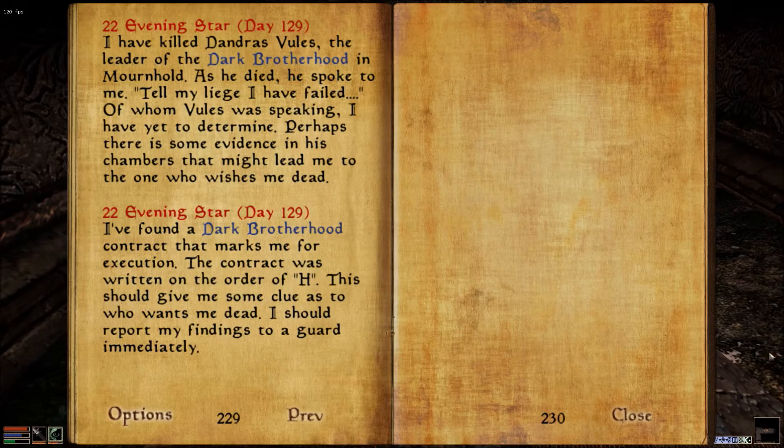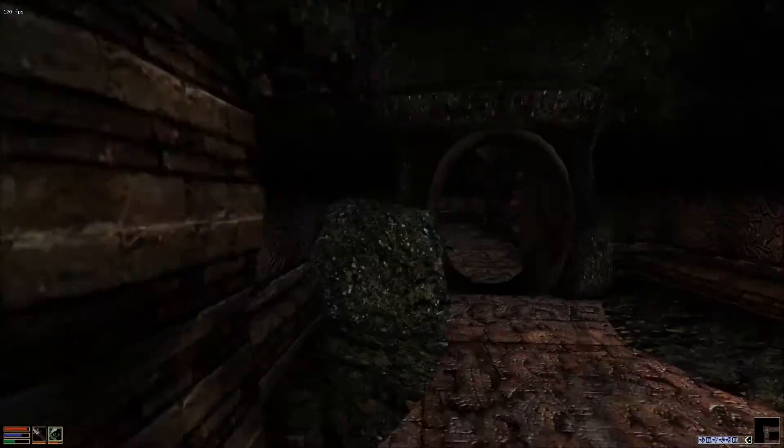My journal updated as well, so let's have a look. I've killed Dandrus Vules, the leader of the Dark Brotherhood in Mournhold. As he died, he spoke to me: 'Tell my liege I have failed.' Of whom Vules was speaking, I have yet to determine. Perhaps there is some evidence in his chambers that might lead me to the one who wishes me dead. I've found a Dark Brotherhood contract that marks me for execution, written on the order of Aech. This should give me some clue as to who wants me dead. I should report my findings to a guard immediately.